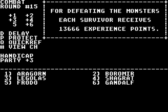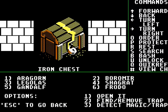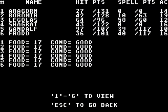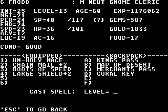Holy crap, experience points! Well, this was more difficult than I thought it would be. An Iron Chest — that's not very nice. 800 gold and 6 gems. Really? I got more gold from those warriors. We still have 40 spell points, so let's get out of here.